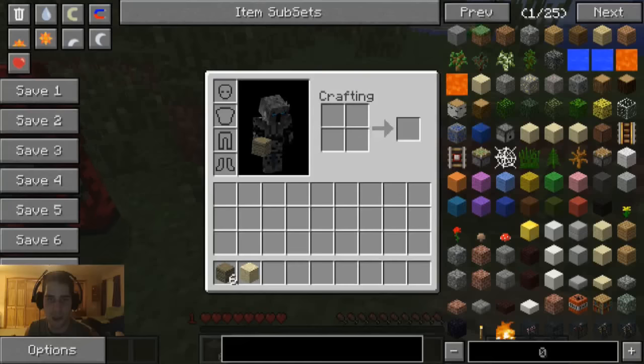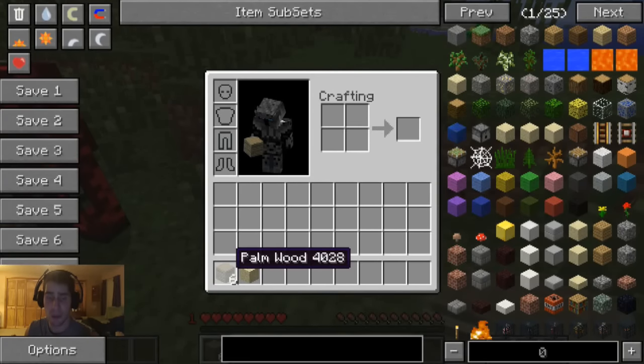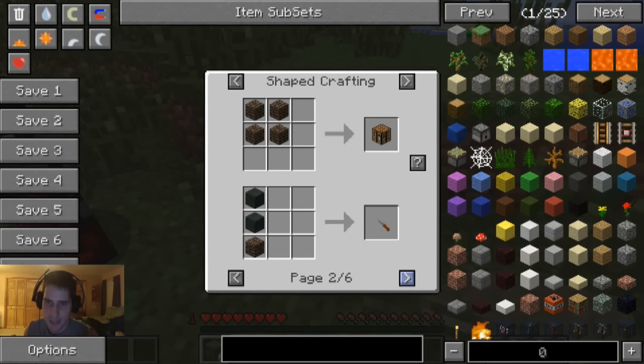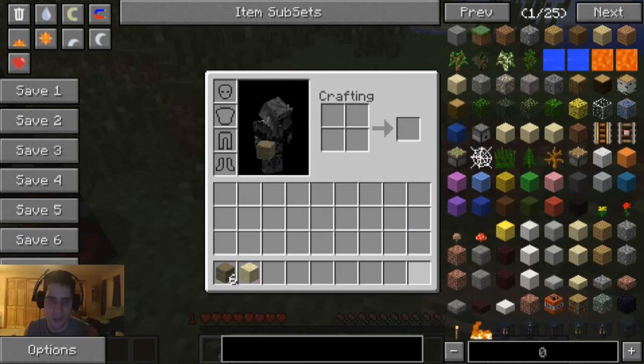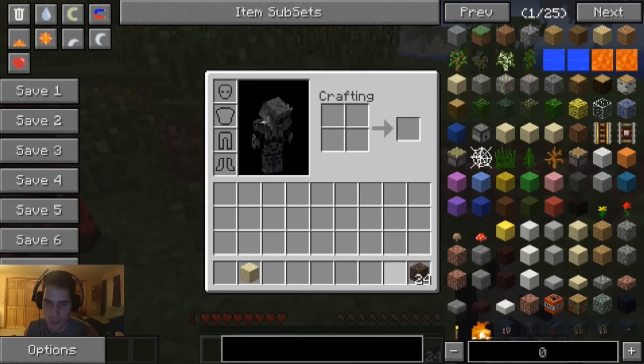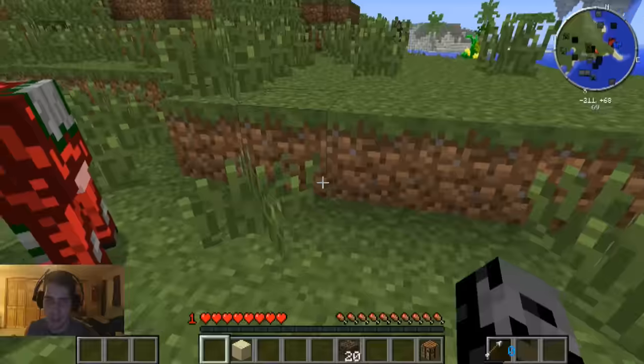I'm going to make a weapon if I can out of this wood — it's palm wood from Tropicraft, which is cool. Let's see what I can craft with it. I can make everything I normally can make, which is good because I wasn't sure. All right, so I'll make a crafting table really quickly and try to make a weapon. I need to kill the apple cow — he might drop a lot of food, I'm thinking apples.